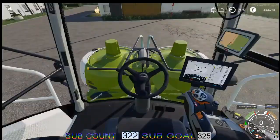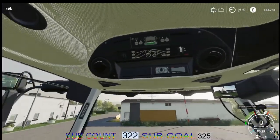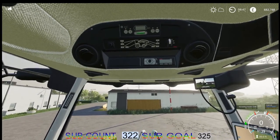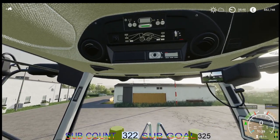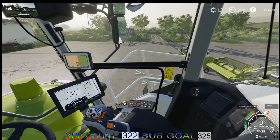Have a look inside the cab — it is, again, beautifully detailed and well laid out interior. Let's put the lights on. As you can see, it's all up there and lighting up nicely.